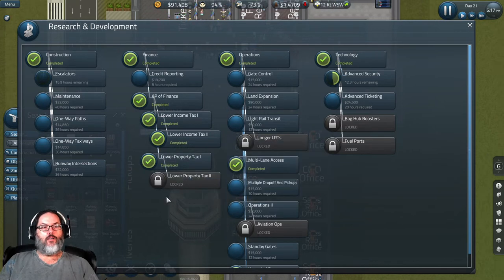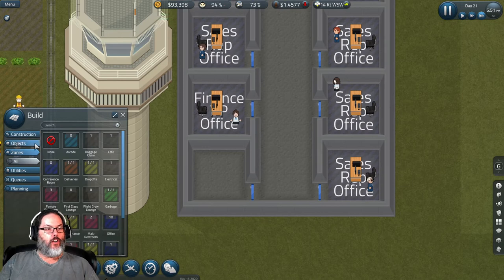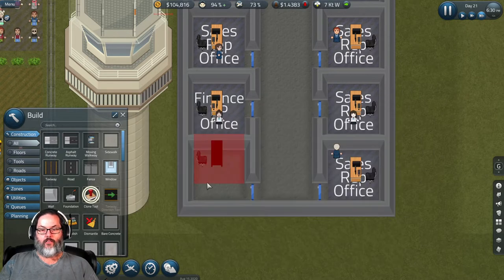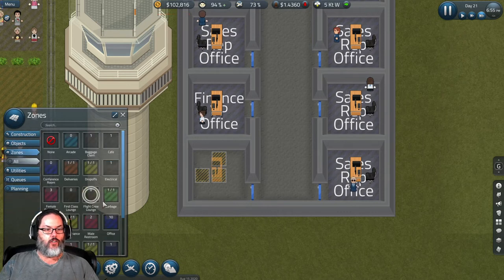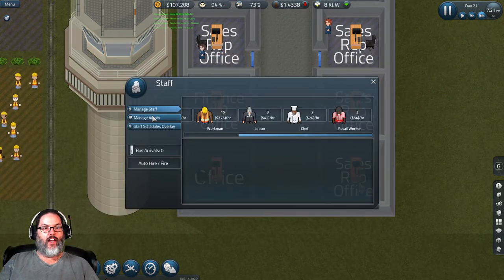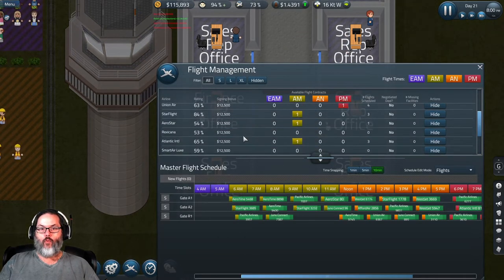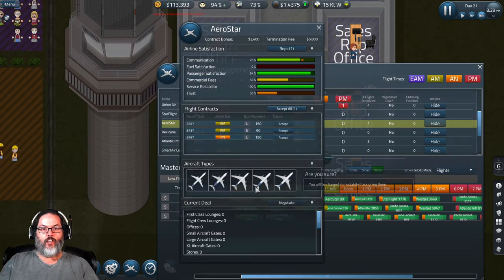We finished the taxes — that's good. So I wanted to show you guys this: you can use this clone tool, highlight that, and it just copies it. You can rotate it and everything else. We're going to place that down in there and zone it as an office, then go in and hire another sales rep. He'll show up there and then we can pop in here — that one did not have a rep. We'll assign him there.